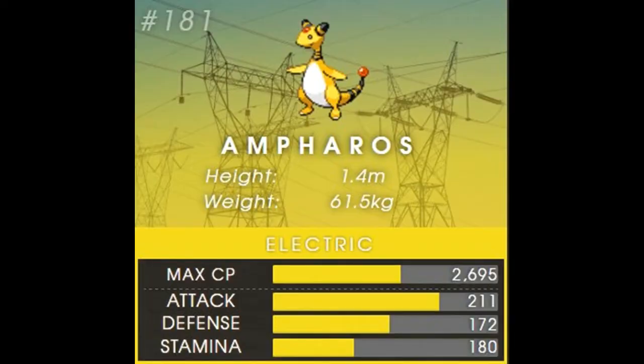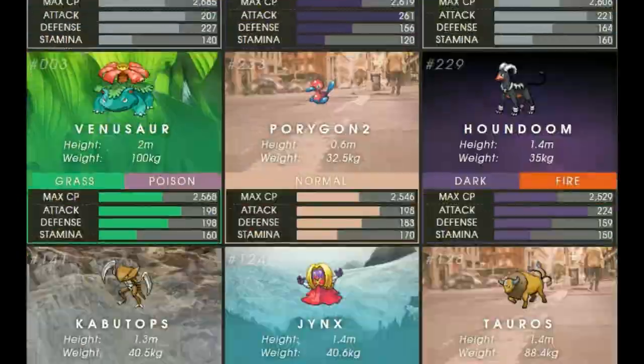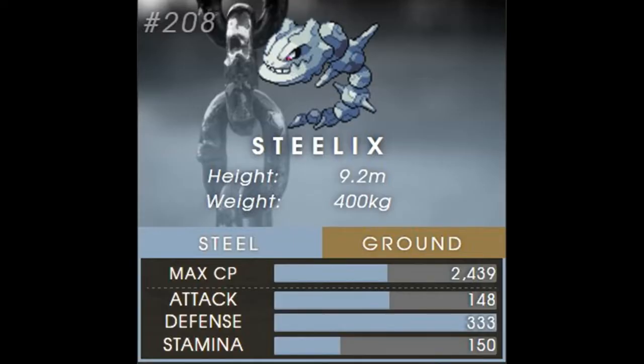Another honorable mention I really like is Ampharos. Ampharos has always been one of my favorite Pokémon and it's going to have a max CP of 2695, just below Jolteon. I think it's going to be really powerful offensively. Another one worth mentioning is Steelix. Steelix is ground and steel type, so it really benefits a lot compared to Onix, which is rock and ground type. It's not going to have those double weaknesses to grass and water.